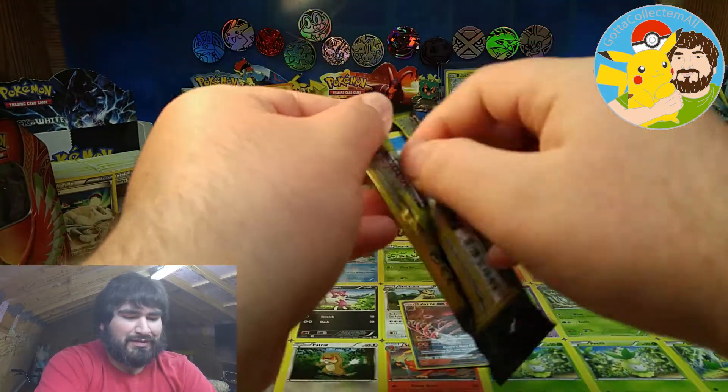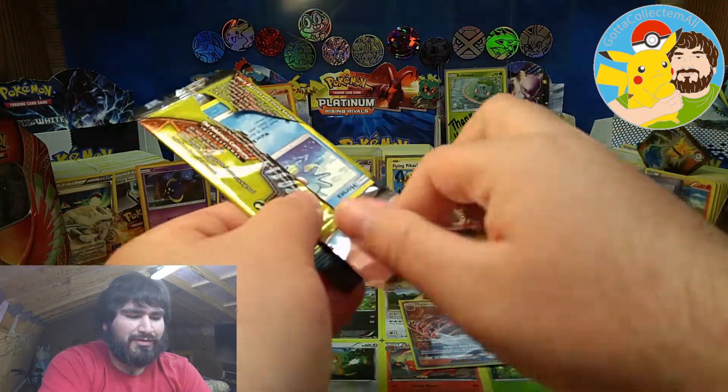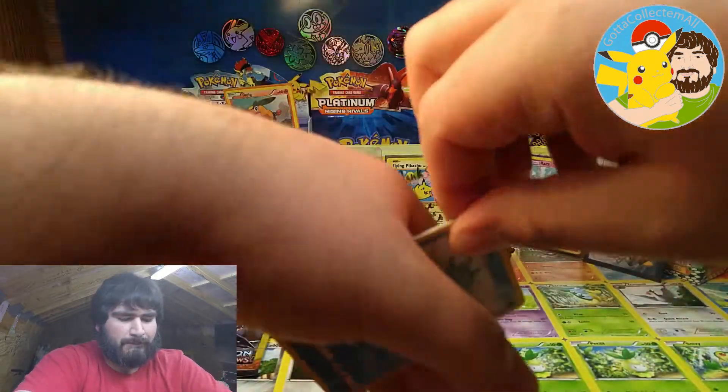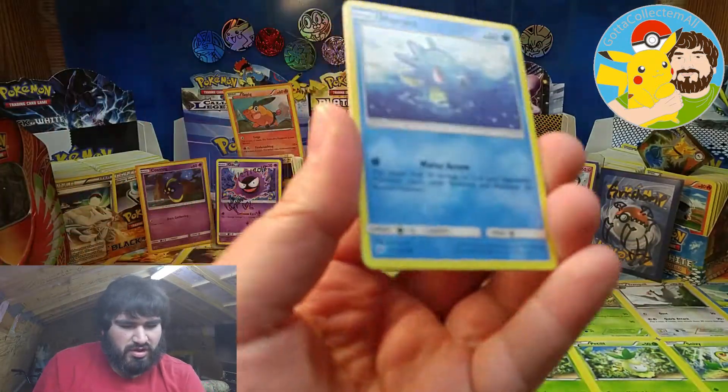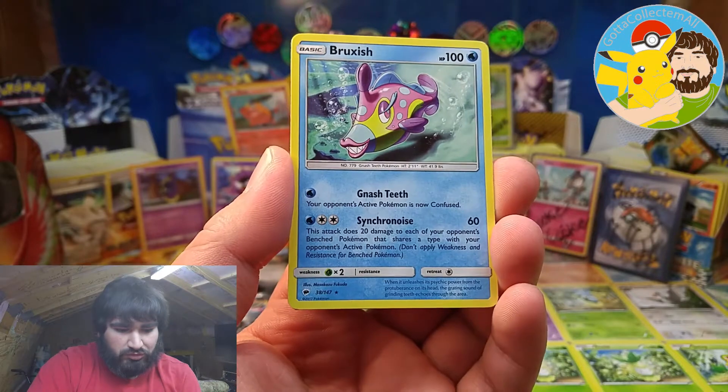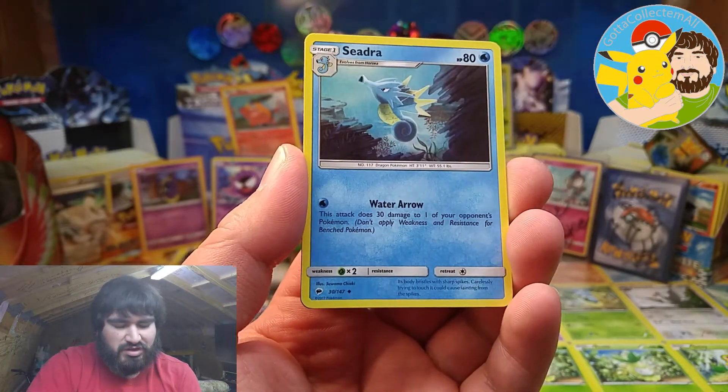I was really not expecting that GX pull, but hey, it can happen. Okay, Horsea, Bruxish, and Cedra.